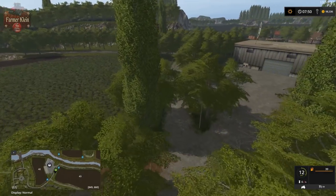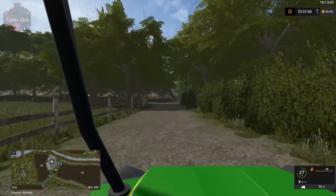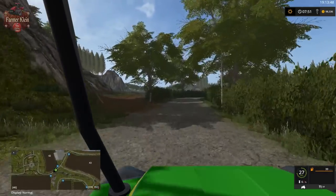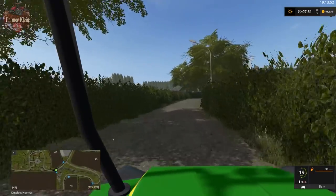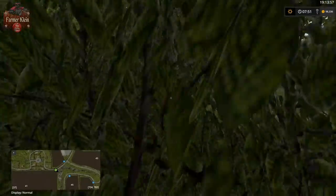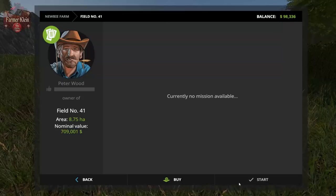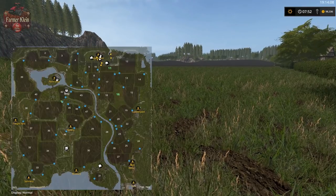These trees are dense — I'm going to have to go in-cab because I can't see past them. Let's check out this field. Field 41 is 8.75 hectares and costs $700,000, and it's grass.